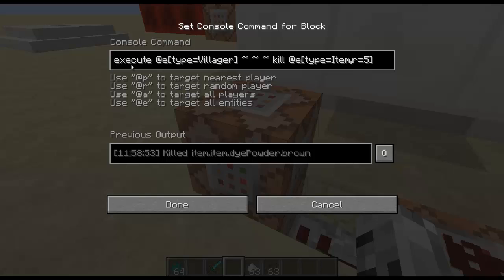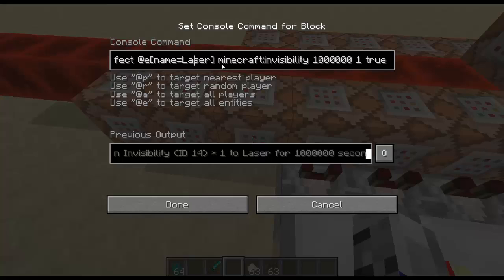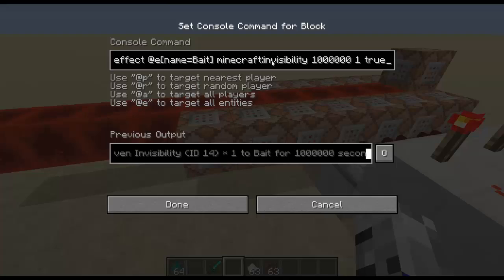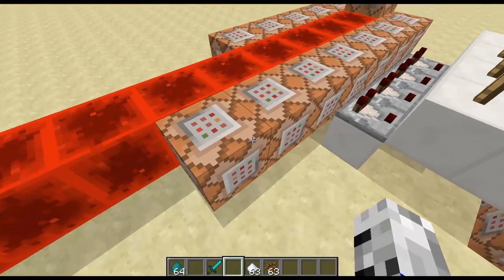Another command executes at the villager's location and kills all entities within a radius of 5 around him. Then these three command blocks give the guardian named 'laser' invisibility forever set to true — when you summon entities with invisibility you see bubbles, but with a command block you can specify true. The squid on the zombies' heads called 'bait' is also made invisible, and then the bat underneath the villager named 'flying' is made invisible too.